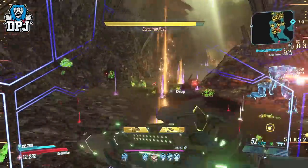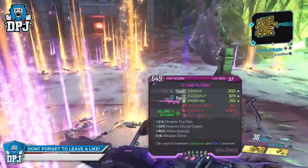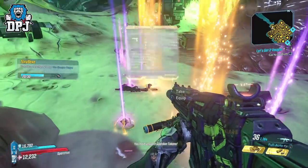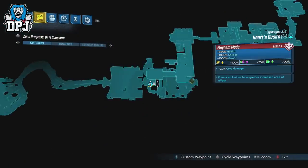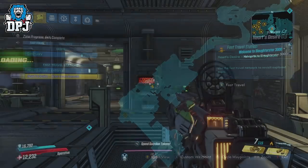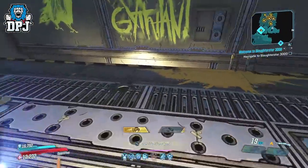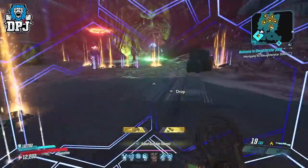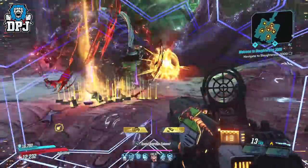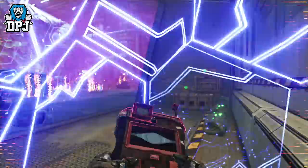Moving on to DLC 2, Guns, Love, and Tentacles. The best place to farm those legendaries here is who I call Tom and Jerry — also known as Tom and Xam. Tom and Xam are located on Xylourgos and can be found within the Heart's Desire. Load into What Beats Beneath, then simply jump down into their arena. Once you are here, it's simple: just kill one of them, then fast travel back to the fast travel station. When you come back down, they will both respawn. Rinse and repeat the process of killing one and fast travelling back, and you will earn a ton of Guns, Love, and Tentacles legendaries faster than any other way.